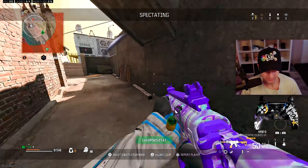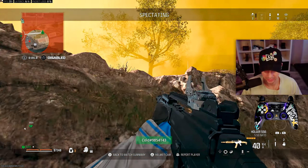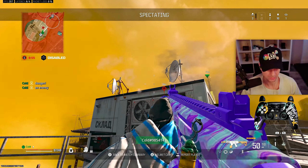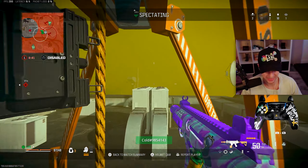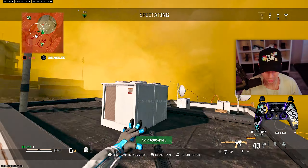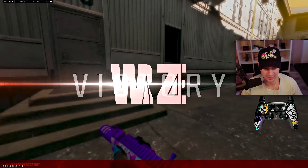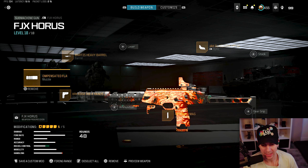Cold doesn't have high ground, doing 360s — so much confidence in his gameplay. He's making the enemy weak, creating space. Thrown some nades, retook high ground — oh this is a good play. GG — he got it done! All gunny and talent, no brains, but he pulled it off. Cold ends up with around 11 kills, not a bad game.